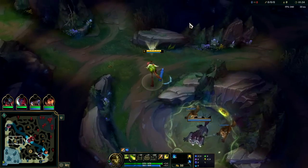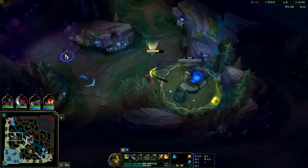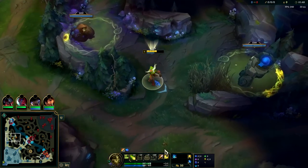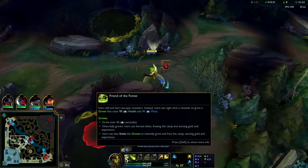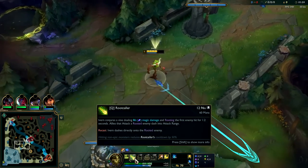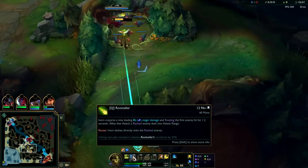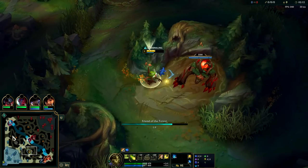We'll go ahead and taunt that guy, toss our Q over, get it on him. You want to be careful not to click too much — it's so easy to click too much and then you can't even do it. Then we'll head on down to raptors and red buff. Every time you charm the camps it costs you health and mana, so you have to be cognizant of how much you're using up. We click on them once — perfect. Whenever your Q hits a non-epic monster it goes on a 50% cooldown. I love that, it's so freaking good.